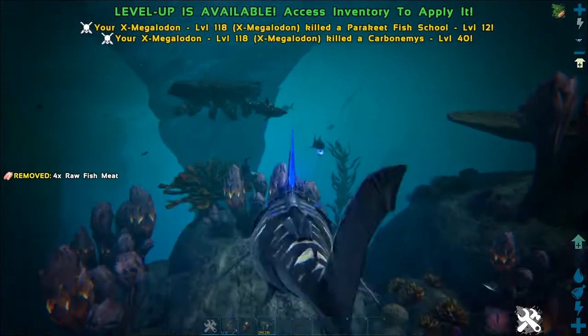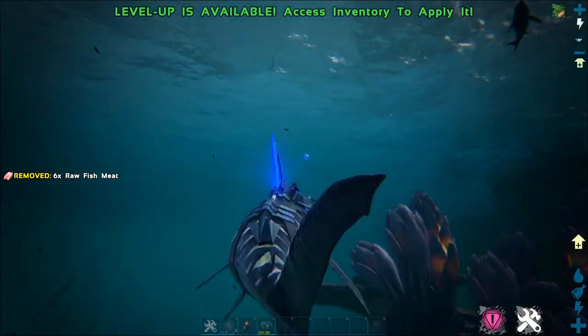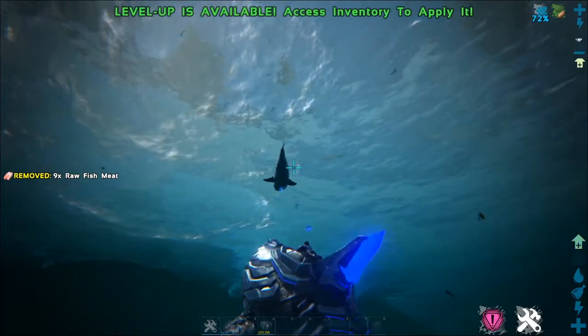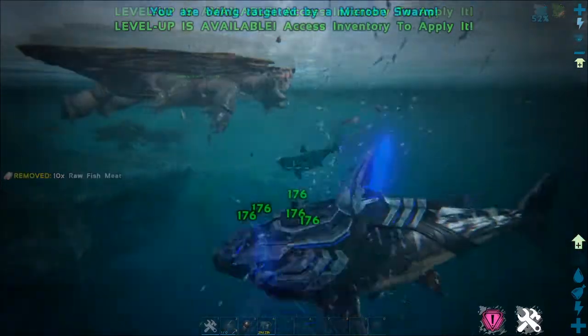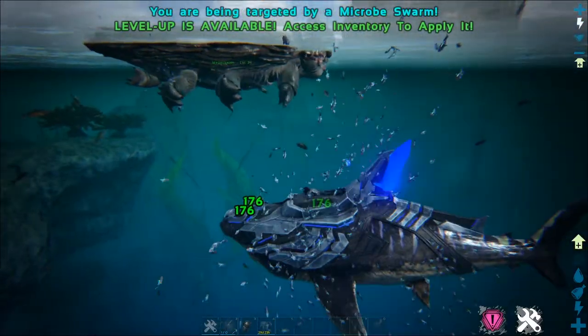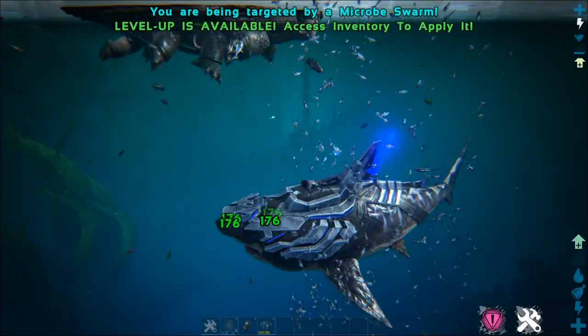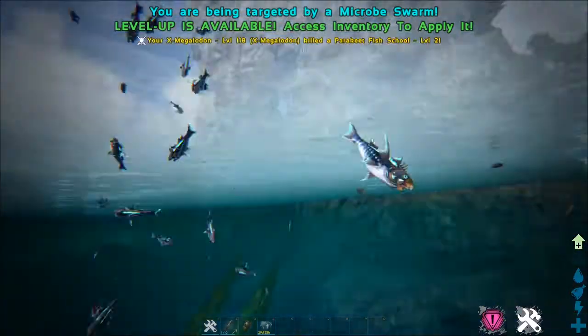When it comes to finding one of these swarms, typically you can find them very deep in the water and they are pretty shiny so they're easy to see from a distance. These swarms can actually do a lot of damage, so if they target you or your tame, try to get out of there as quickly as possible or you or your tame could die.